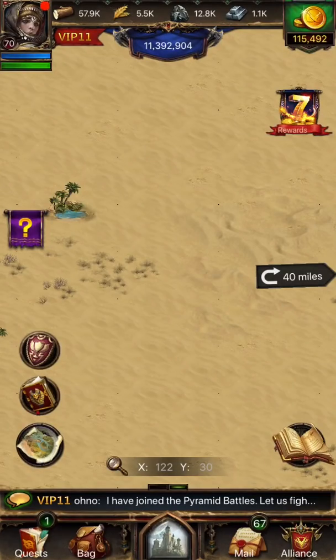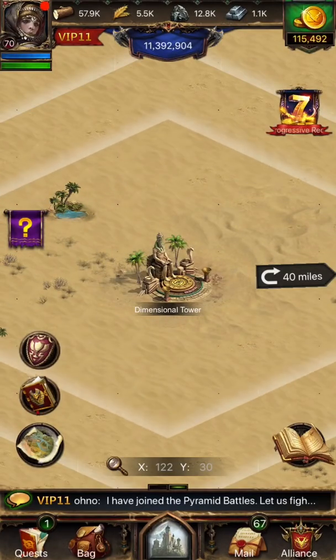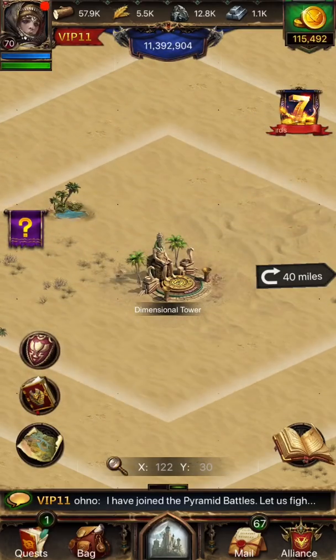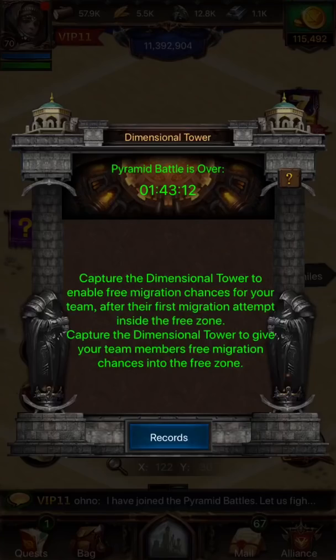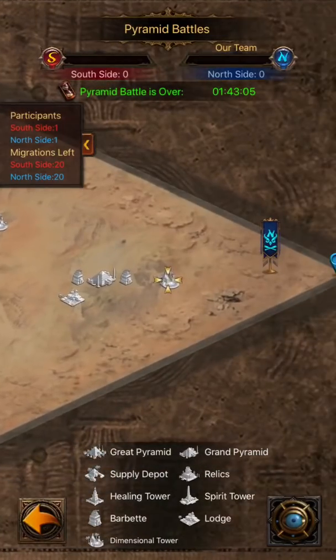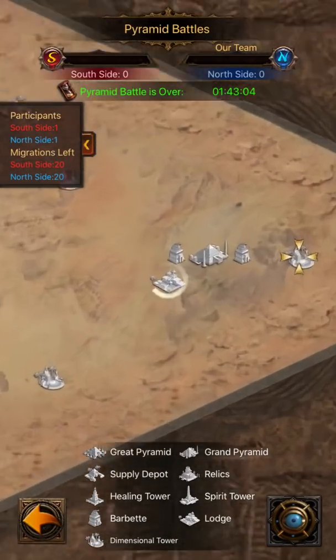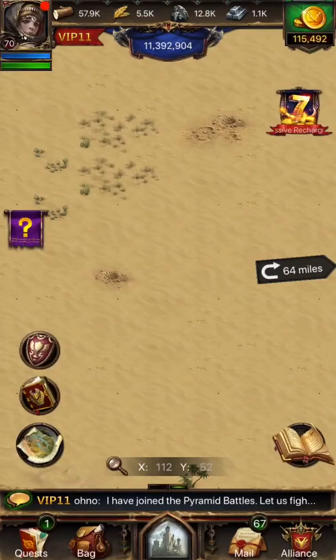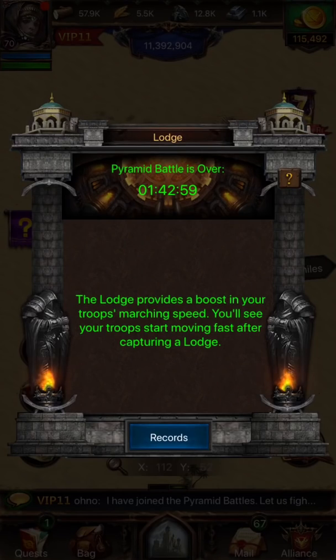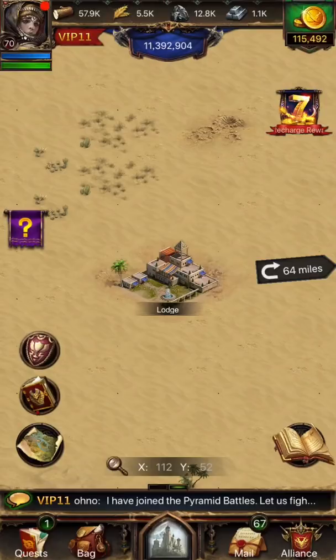To move around, occupy a dimensional tower to expand the limit on migrations that your team can use by five. Each player is allowed one free migration to a dimensional tower once it has been occupied by their Alliance. This free migration will not cost you any items or gold, but it will still use up one of your team's limited number of migrations.